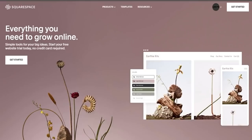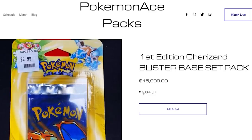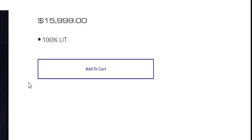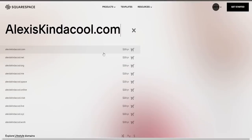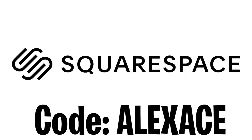Squarespace.com is the number one website to create your very own website, and not only that but also get yourself a domain. I actually made myself a website where I created a Pokémon pack website — it's 100% lit. You can get yourself a domain like alexiskindacool.com for twenty dollars. Once you make a website you have access to analytics to help make it better — visits, unique visitors, page views, etc. Go to squarespace.com for a free trial, and when you're ready to launch use code alexace at checkout to save 10% off your first purchase of a website or domain.